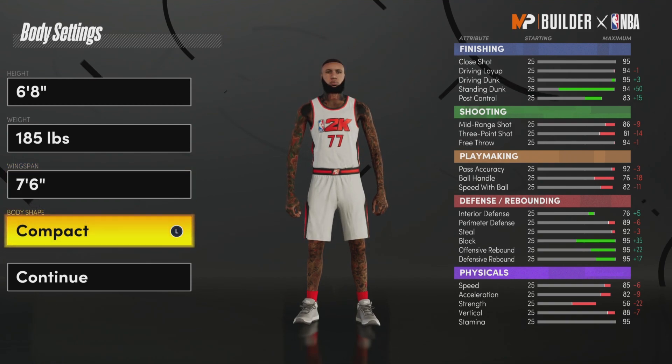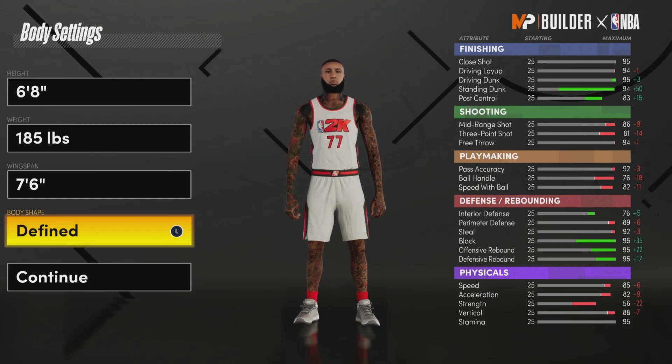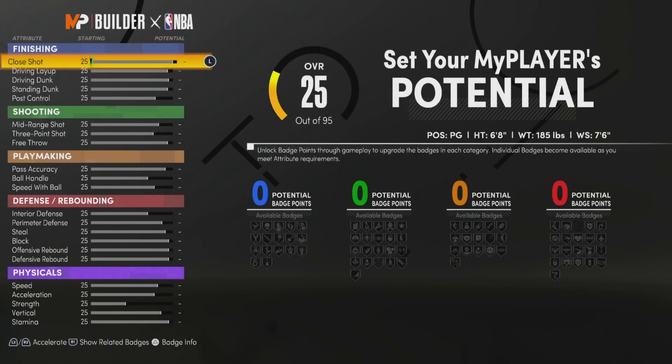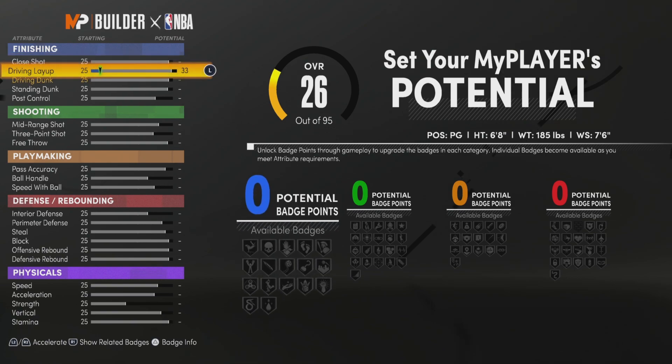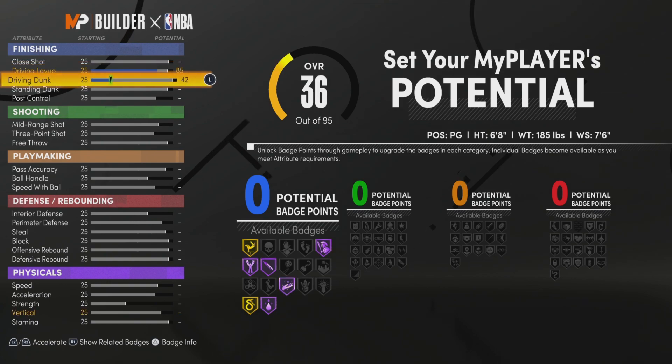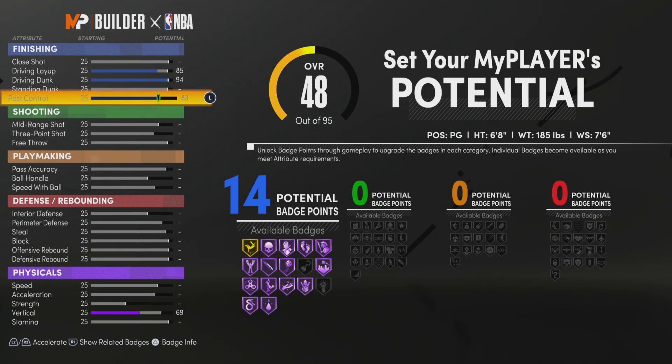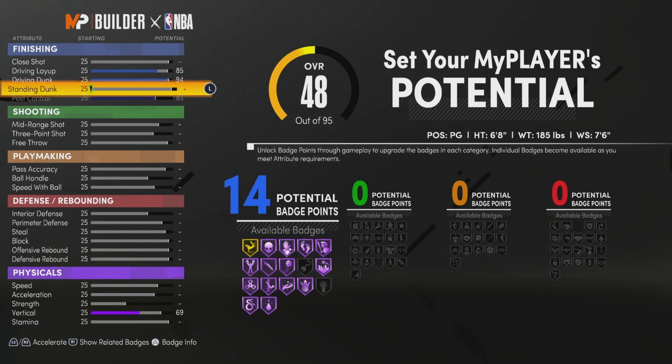For body shape, it doesn't matter — compact, slight, or defined. For finishing, you're gonna go with 85 driving layup. Driving dunk you're gonna go with is 94 — you'll have to do the build just like this to get the name. Post control, max that out. Standing dunk, put that at 29.